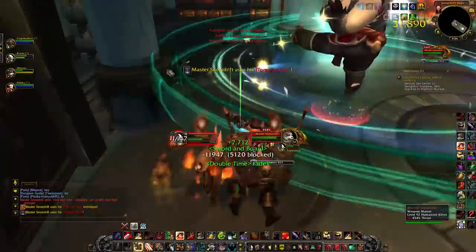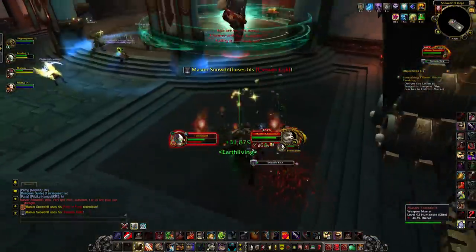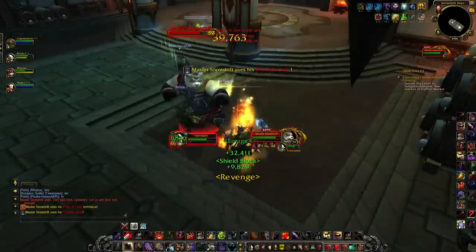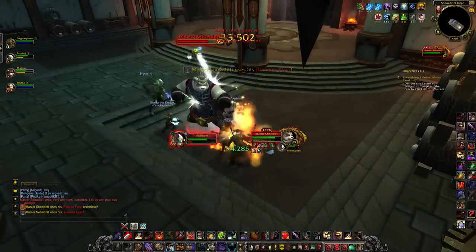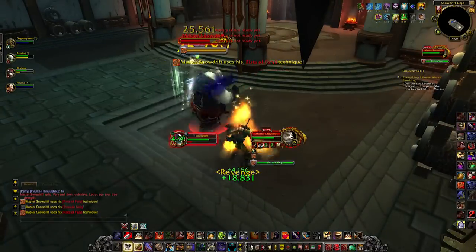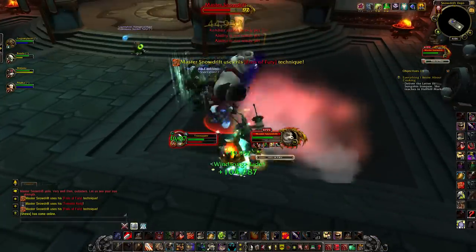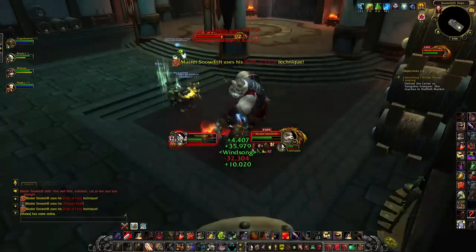He also does a Tornado Kick, which as you can see is a knockback. Try and kite him away from the rest of the party — it's no good if you run straight to your healers, because everyone will take damage and everyone will be knocked back. If you don't move away immediately and you're caught off guard, you can die. It's very similar to Fists of Fury — an ability that will kill you.